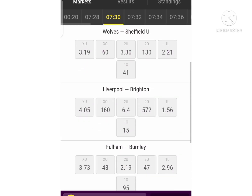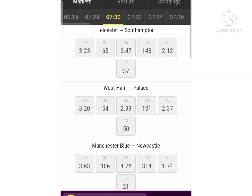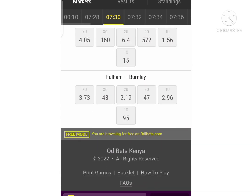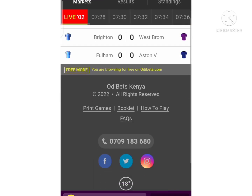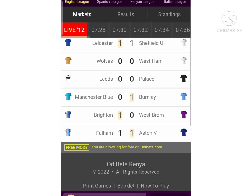I'm checking the one with the lowest odds. Yeah — you can see Fulham versus Brentford: it's the one with the lowest at 2.19. Just pick it, over 1.5. Let's have a look — within three seconds Fulham has already scored one goal. Let's wait for another one. You can see within 12 seconds the over 1.5 is done.